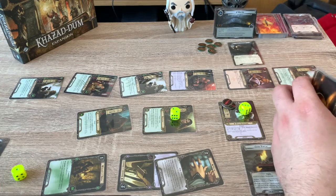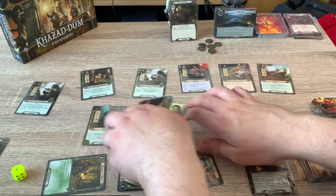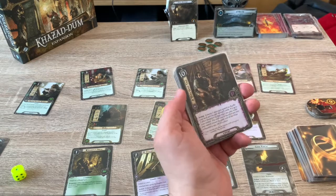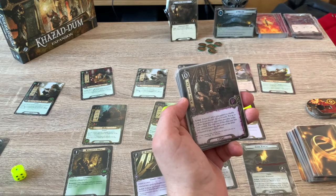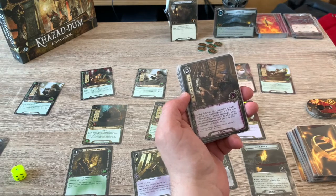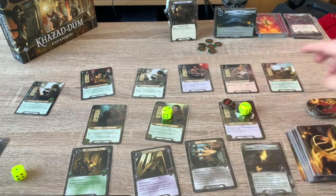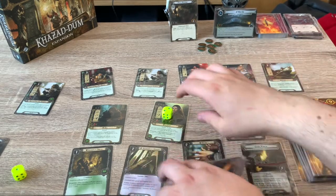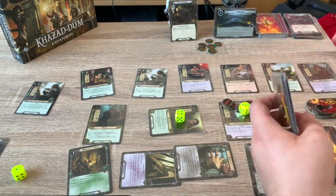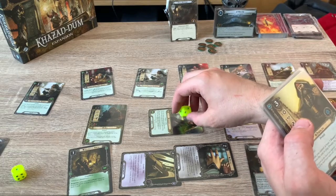Ready up — we don't collect resources, so we just ready up and draw a card. We use Steward of Gondor to bypass the no-resource rule. Threat at 45, getting quite high. We draw A Very Good Tale — interesting card. Exhaust two allies you control to shuffle your deck and look at the top five cards; put up to two allies into play whose total cost cannot exceed the total cost of the exhausted allies. So if I exhaust these two here and look at the top five cards, I can play two allies that cost a total of six or less. First, we do Elrond's Vilya effect — top card is Faramir. Faramir is always good, one of the best cards in the core set to increase all your willpower.